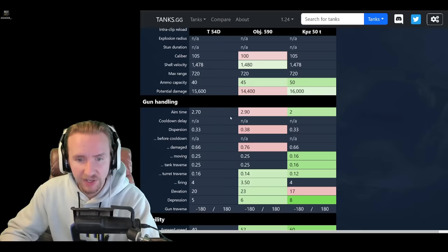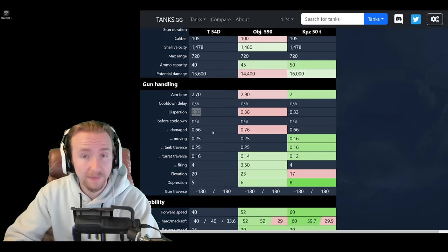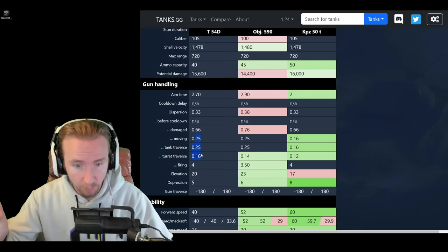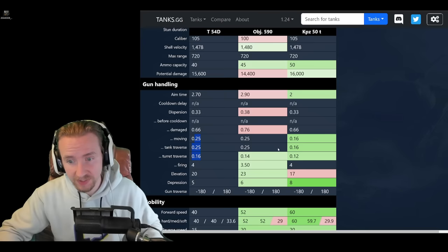Moving on to gun handling: 2.7 seconds aim time is not great, a little bit better than the 590 but massively worse than the Kampfpanzer. 0.33 accuracy is not bad — this thing can snipe fairly well. It has pretty bad gun handling, although this is going to be buffed in a micropatch, going from 0.25 to 0.22 when moving and 0.16 to 0.14 when turning the turret — roughly about 10% better. Even with this buff it's still worse than the Kampfpanzer 50T, significantly worse, although marginally better than the Object 590.